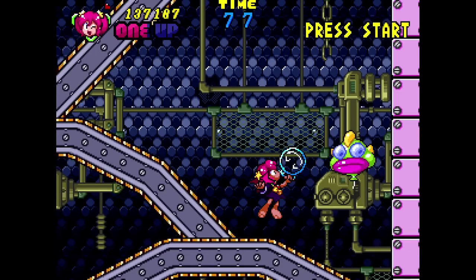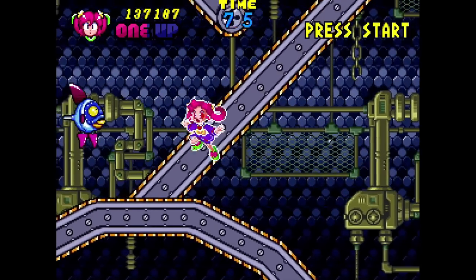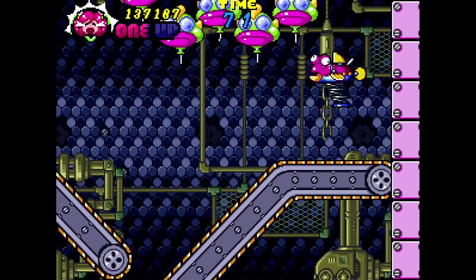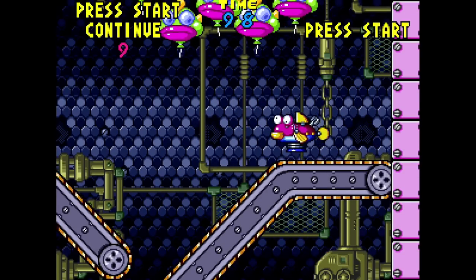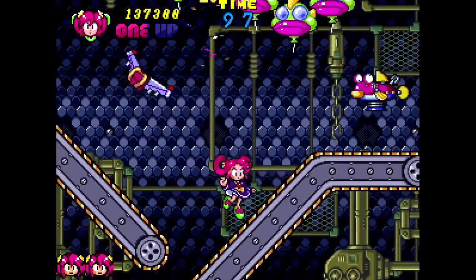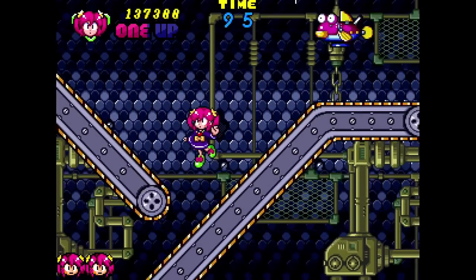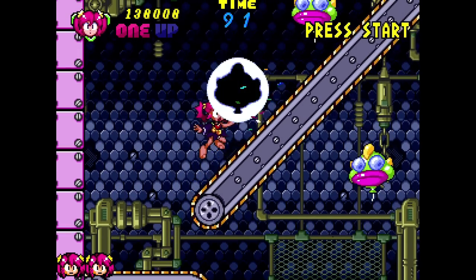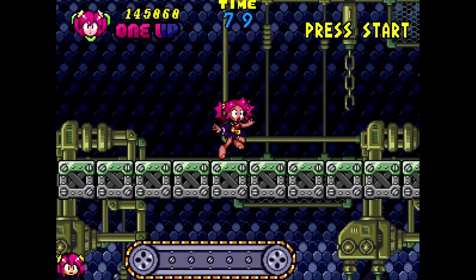Your character also takes two hits before dying. I really liked how they have a visual cue for damage — your character sprite will change depending on whether they have one or two hits remaining. Kind of similar to Ghosts 'n Goblins and whatnot. You can see your character is in distress if they've taken a hit. I thought that was pretty cool.